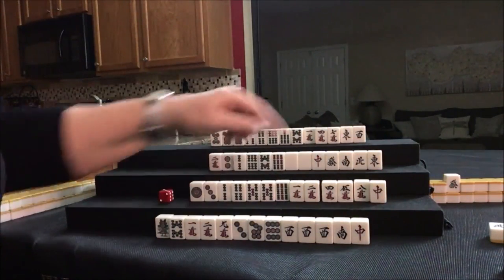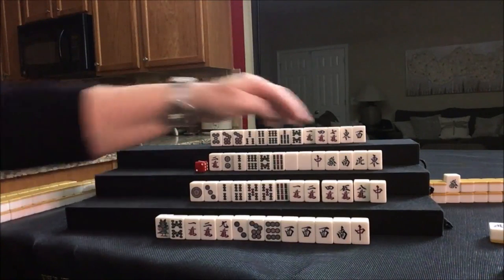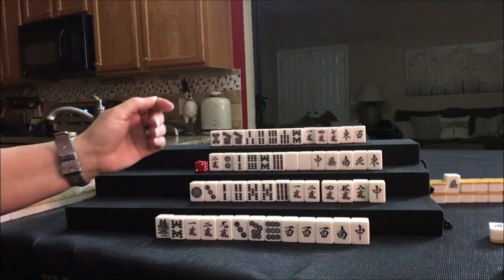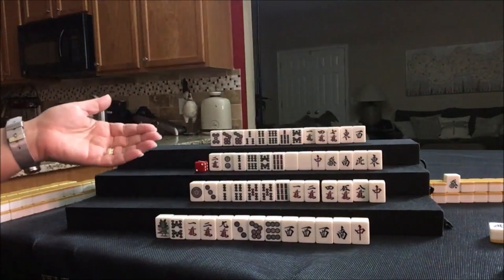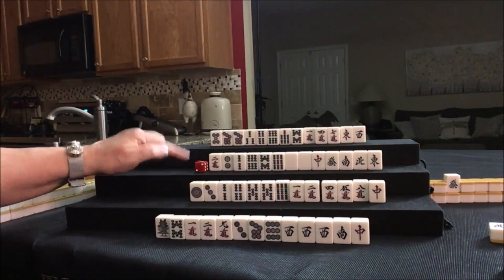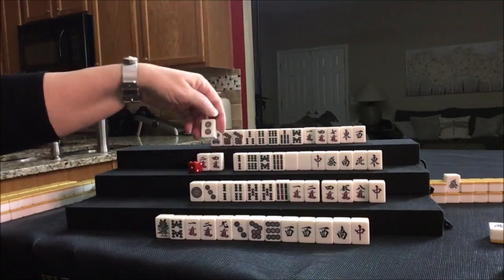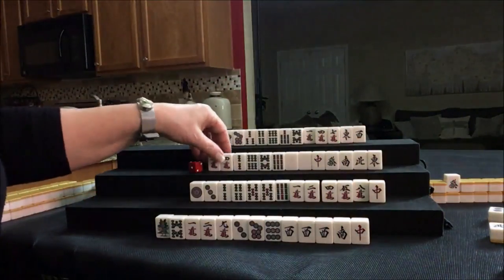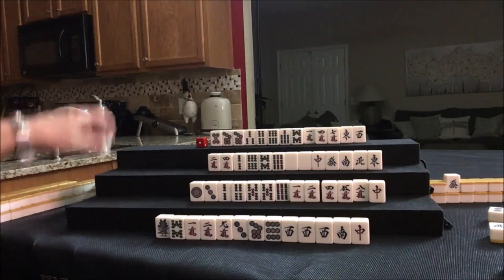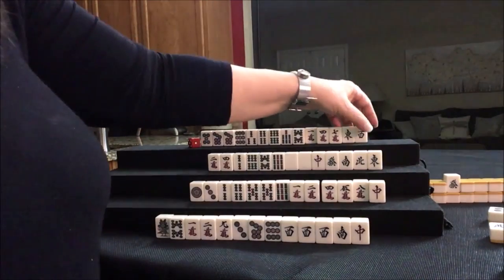I'm feeling we might have to discard Dora right away to go with Pinfu. Can't do anything with a single honor, and we're way too far from Half Flush to try to utilize that even as a pair. Let's draw 4-crack. Let's discard 2-dot — nobody can take it. We're going to draw 9-dot. Let's keep the number tiles and discard East.